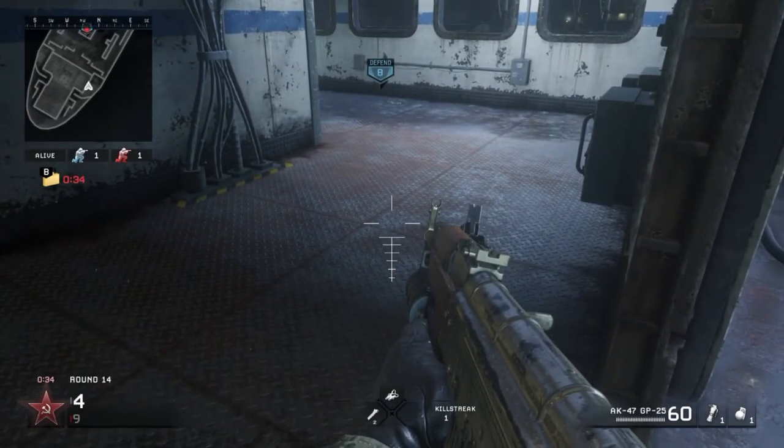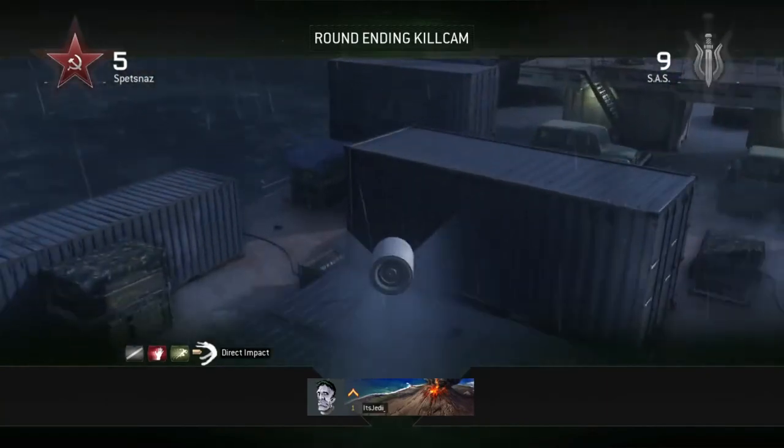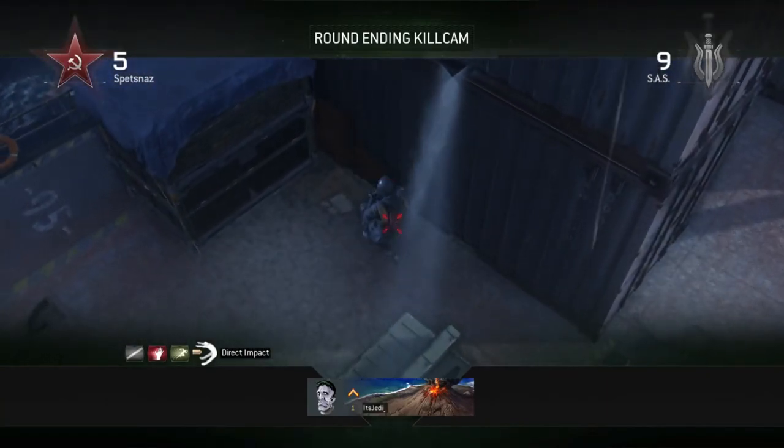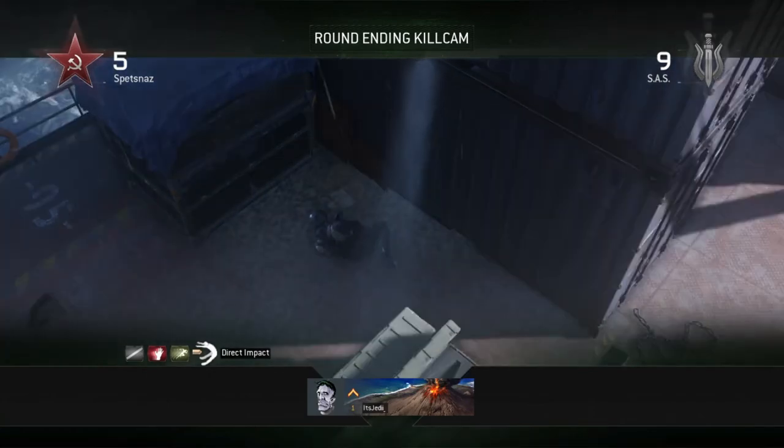Line up the left tip of your left grenade launcher crosshair with where these two lines meet, then just shoot your tube for a ridiculous kill cam — a four or a five banker. That's it for Wet Work, leave a like if you enjoyed, hope to get you guys in the next one, peace.